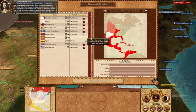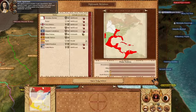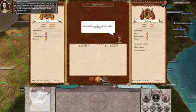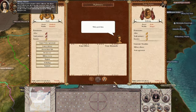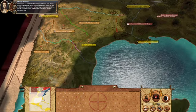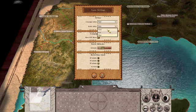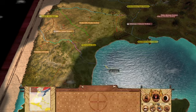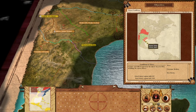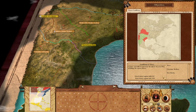Let's first go to diplomatic relations. Looking at game settings — okay. So our objectives are to own these three territories: Texas, New Mexico, and Cherokee Territory, and to hold 15 provinces.